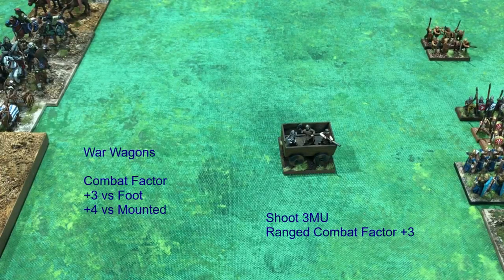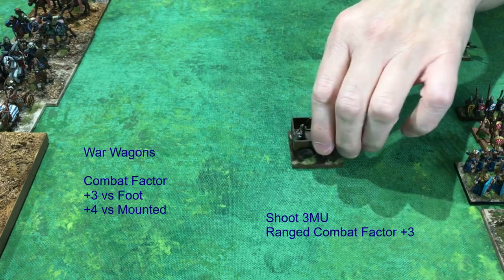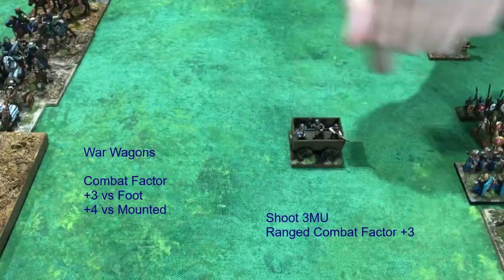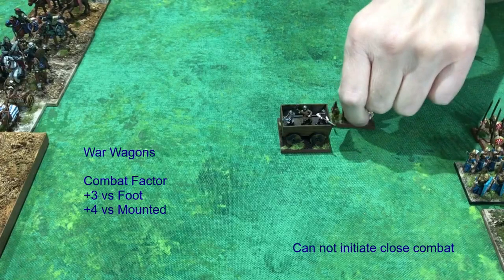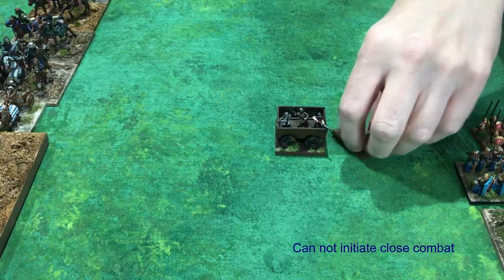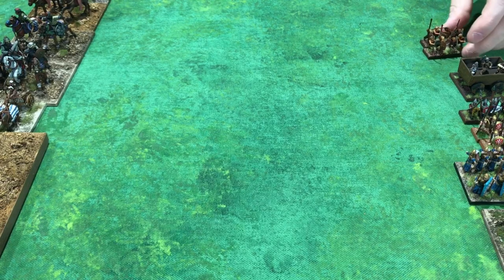War wagon — just like it looks: a wagon on a square base with guys inside using handguns, crossbows, or some kind of weapon. Not very many historically, but some significant armies did use them. It's another unit that can shoot at range and can shoot and fight from all directions — it has no flank per se. However, it cannot initiate combat — it's the only unit in the game that can't. So if spear units charge past the war wagon, the war wagon is not in combat with them unless the spear choose to fight it. Otherwise it's just a shooting unit. War wagons are a lot of fun, but slow and take up a lot of space on the table.